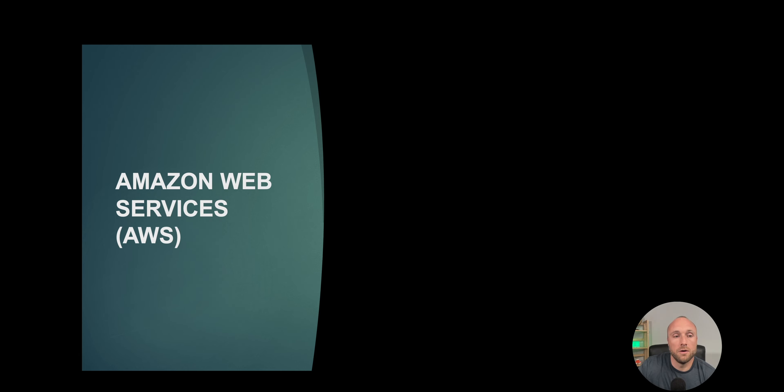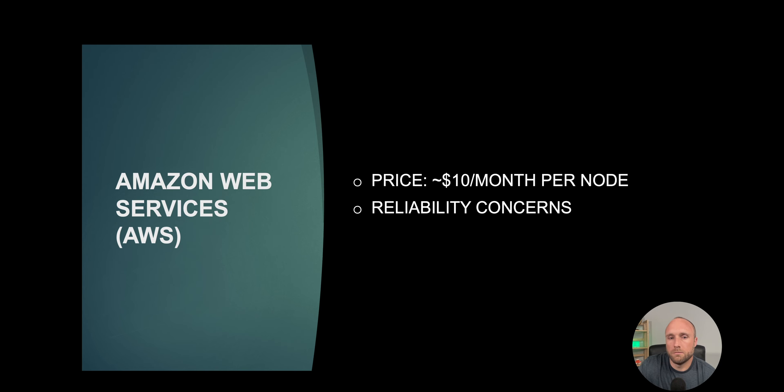Next is Amazon Web Services, also known as AWS. The price per node is about $10 per month, which is considerably more expensive than Upcloud. I moved a lot of my Presearch nodes over to AWS last month and did a separate tutorial on that setup, linked in the description. The $10 a month was significantly higher and really eats into profitability. I also had reliability concerns, with several nodes going on and offline. Additionally, the price fluctuates based on use, which was frustrating when trying to fix costs to remain profitable.